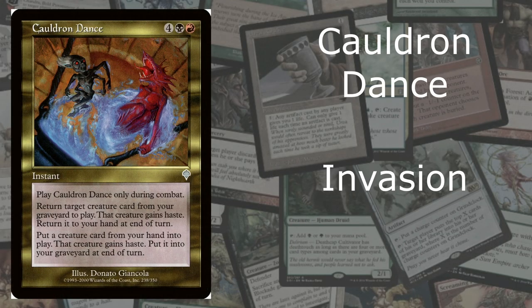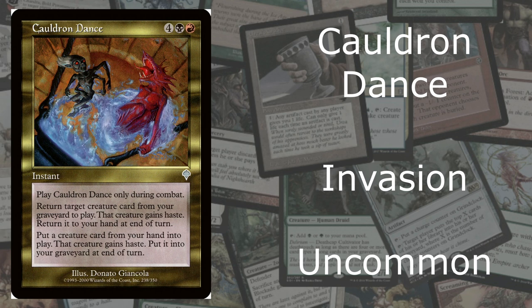Now at number 3, we have Cauldron Dance. It's actually not a cauldron, but Cauldron Dance. It's from Invasion, and it's an uncommon. We're going old school, and I really like this card. Even though it costs 6 mana, Cauldron Dance has a really good ability. You can only play it during combat. Return target creature card from your graveyard to play — that creature gains haste, then return it to your hand at end of turn. Also put a creature card from your hand into play — that creature gains haste, then put it into your graveyard at end of turn. So you're doing a little switcheroo for 6 mana. I really like this card. I'm surprised they haven't reprinted it. 6 mana for that uncommon is a completely fair trade.